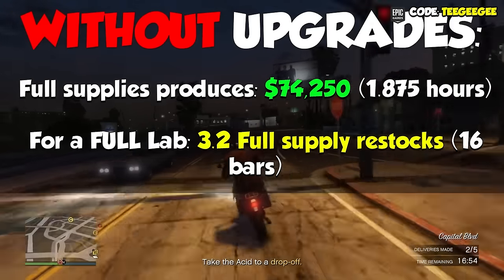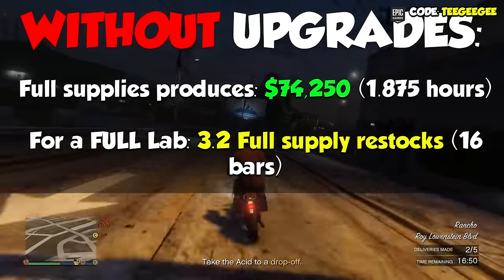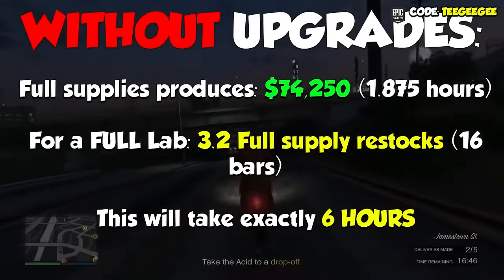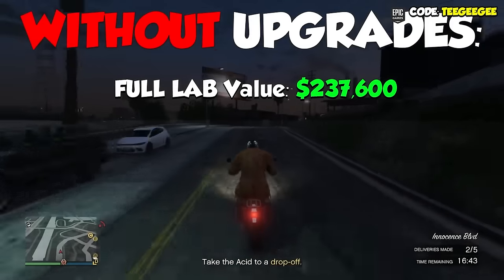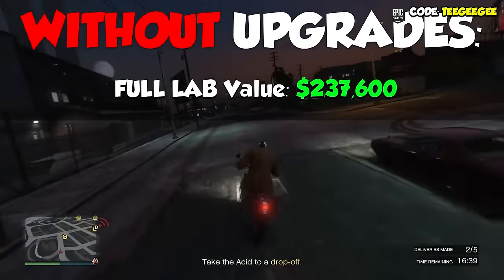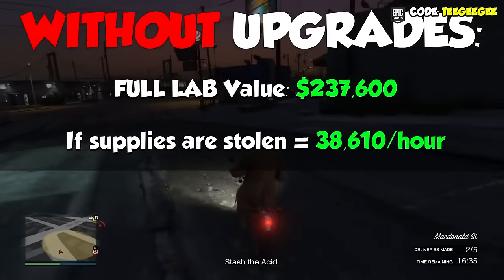I hope you haven't skipped your math class — let's do some math. That means to completely fill the Acid Lab, that is going to take you exactly six hours, with a full value of $237,600. So how much money does that make us per hour? If we were stealing supplies, we would get $38,610 per hour.